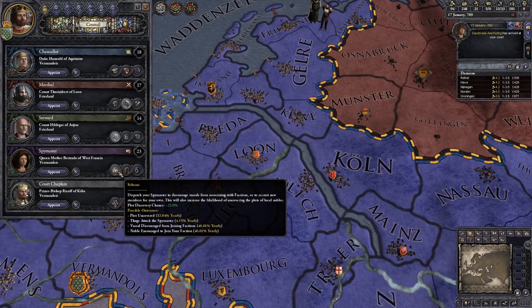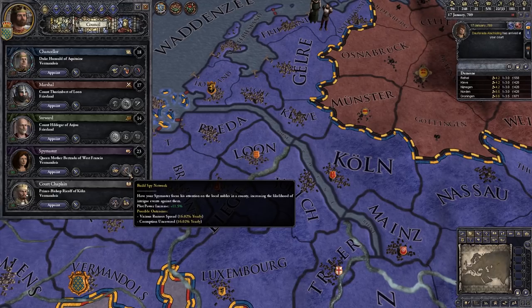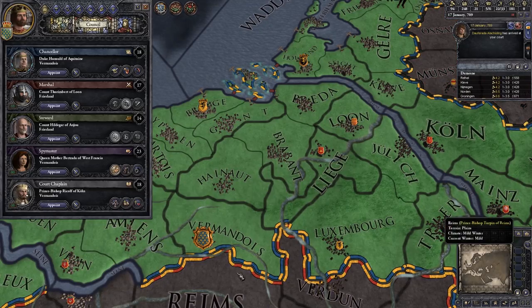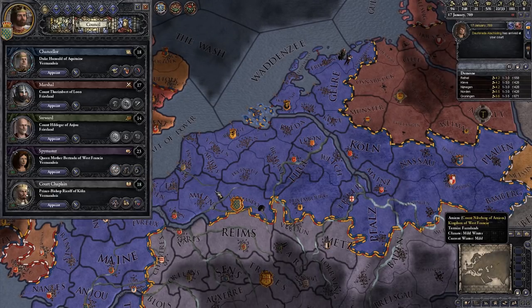Next is our spymaster. There are a couple of things she can do: she can scheme, which means she has more chance of uncovering plots — though there's also a chance that thugs will try and attack her. She can also try and discourage vassals from joining factions against us, or encourage nobles to join our factions if we're plotting against someone else. The other option is to build a spy network by putting her in somebody else's lands to increase your plot power against them. For now, we're going to have her scheme in our kingdom capital — the best place to uncover plots.